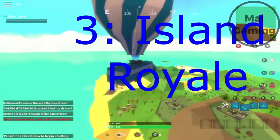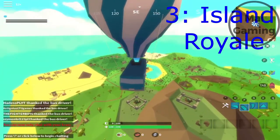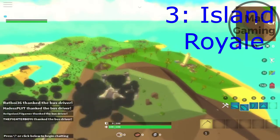My third pick for best FPS game is Island Royale. I know it's not first person, but I will still include it because it's just super good. I would say this is basically 90% Fortnite, graphics aside. It has most of the features in Fortnite, including weapons and building. They put in so much detail that they even made editing a thing.